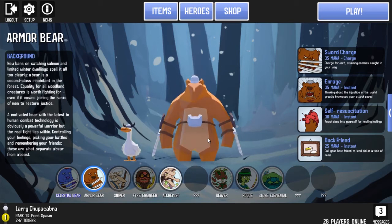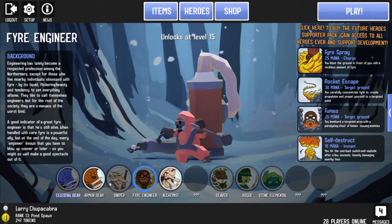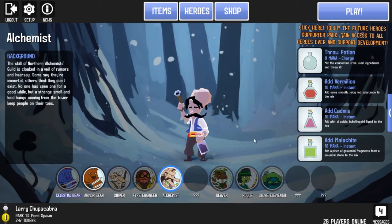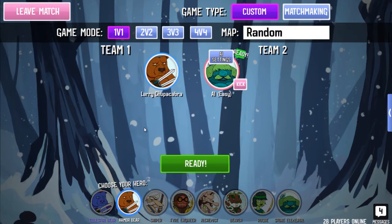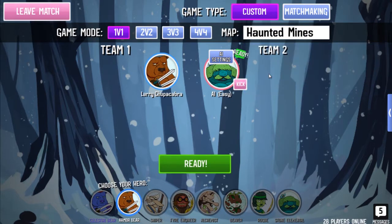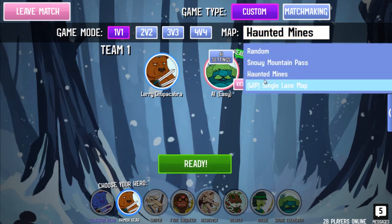I'm actually going to play a lot off-screen in the following weeks and unlock these other characters so I can showcase them individually or battle against some of them. Like initially I'll have to set it up to battle the Alchemist. So we're going to play a practice match because I don't have a lot unlocked and I need to get back into the swing of things. I'm going to go to the haunted mines — we've still got the snowy mountain pass and the haunted mines.